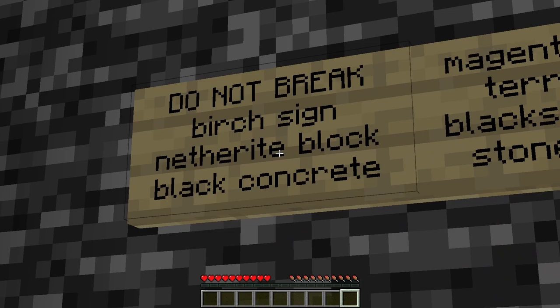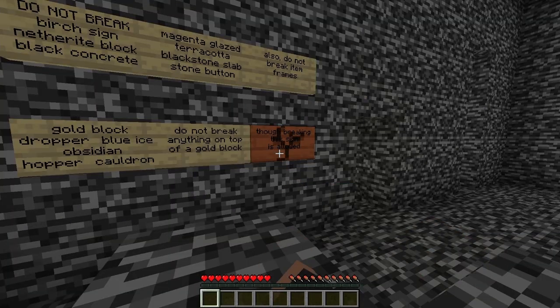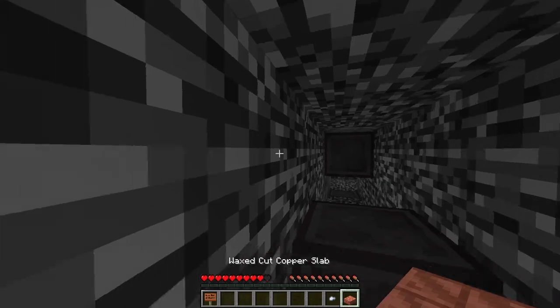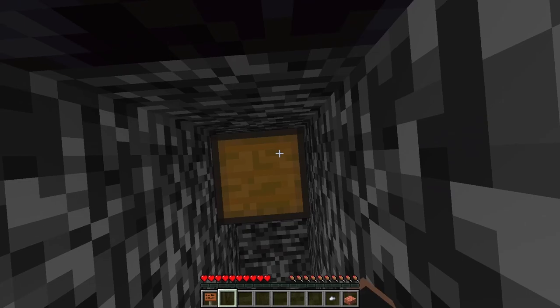On the wall, there's a list of items that you can't break, which I'll display on the screen. You can break this sign though. Above, there's a hidden chest, and you can teleport here using the pearl, grab the copper slab from the dropper, break the chest, and tower up here using the blocks.